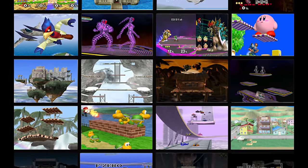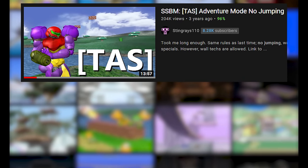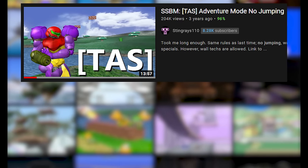Next up is an Adventure Mode run from Super Smash Bros Melee and the challenge is to not jump a single time. Samus is the perfect character for this concept, and here's why.